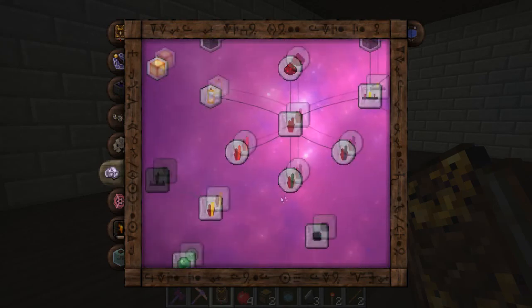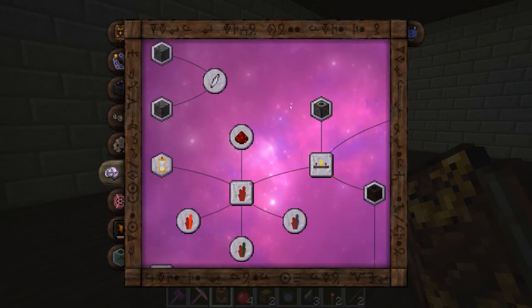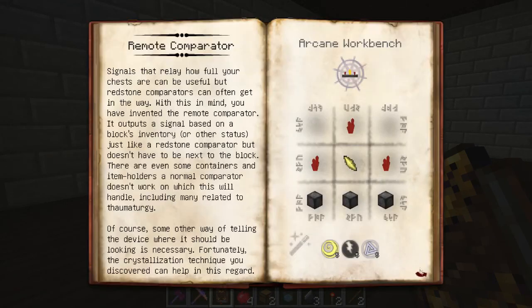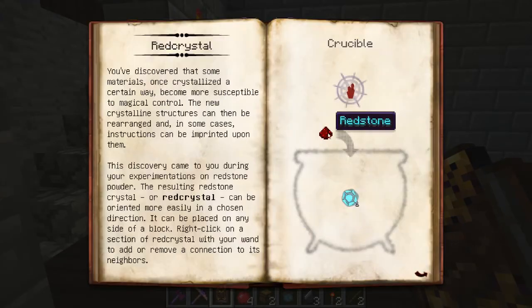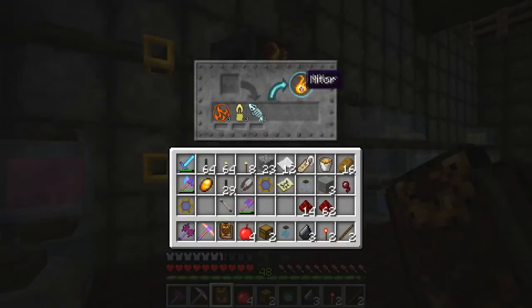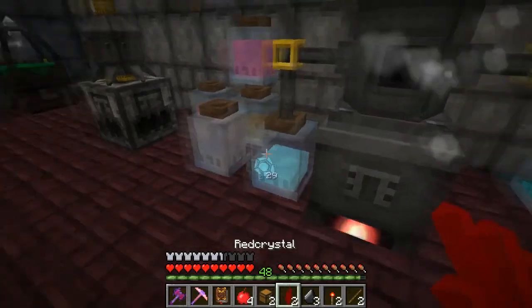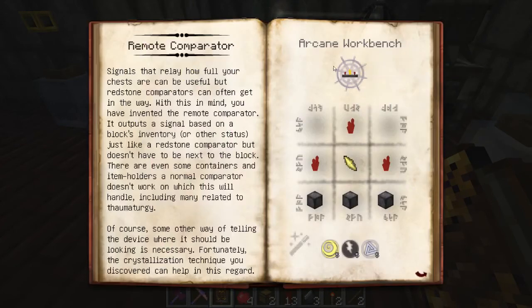Automagy is a super awesome mod made by Tusion - it adds a whole mess load of functionality we haven't even looked at yet. I've unlocked a couple of things I need: the vis reader, a remote comparator along with the crystalline eye, some red crystal, and amplified red crystal. Red crystal is just redstone with vitreous - very easy to make. It acts almost exactly like redstone but with a couple of neat tricks. Let's make a bunch of it.